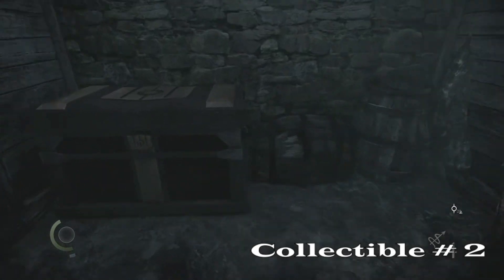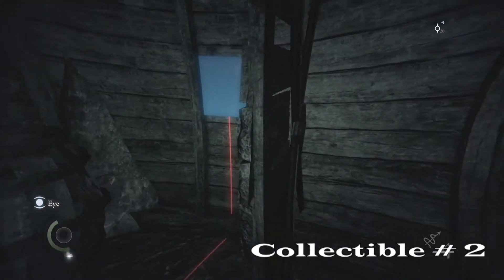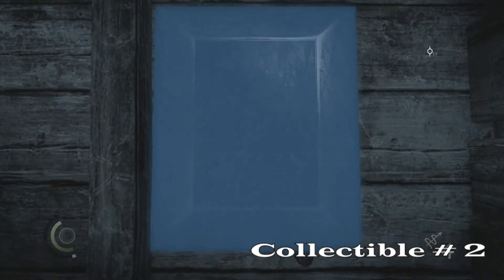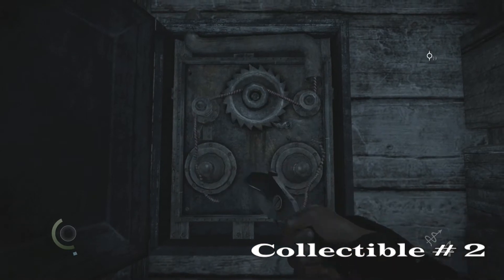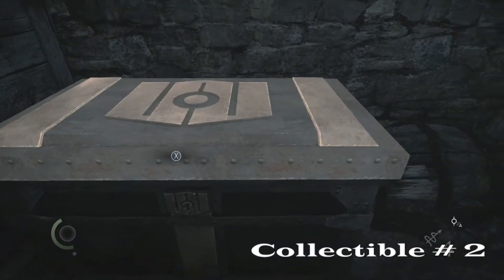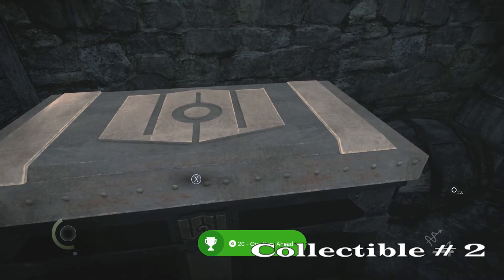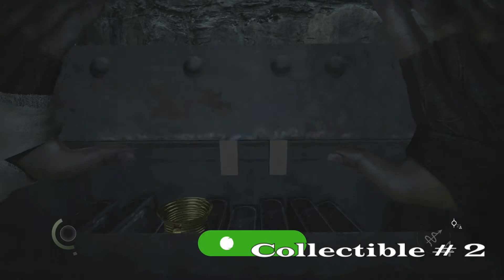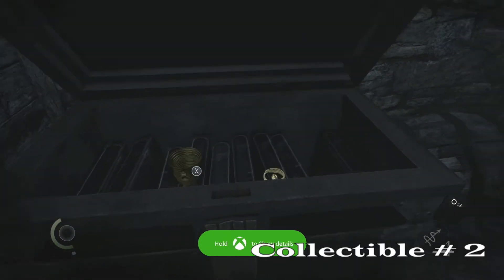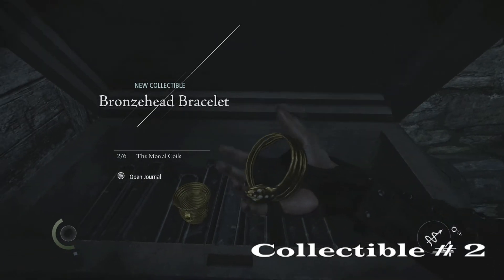Watch out — it's booby trapped. What you have to do is use your wire cutters on the wall to disable the trap, then go back and open the chest. To the right will be your ring. We popped 20G for disabling that trap. It's actually a bracelet — or a ring for a giant — but either way, moving on.